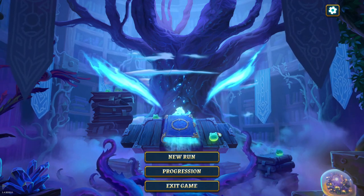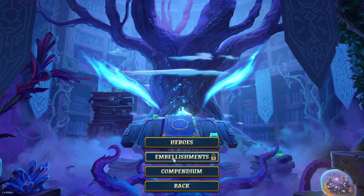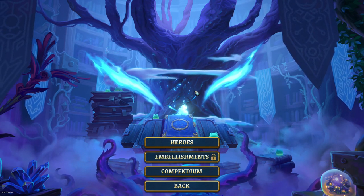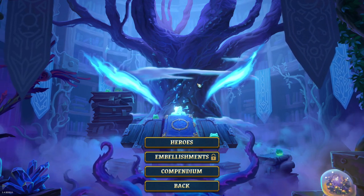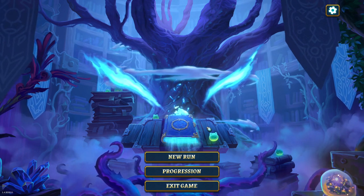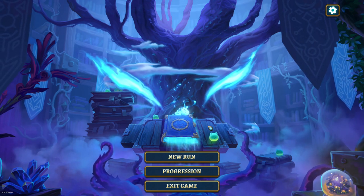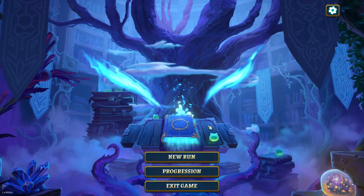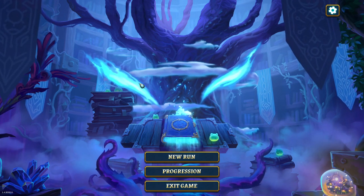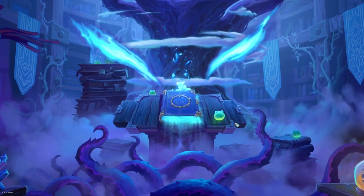I have to say first and foremost that this is a roguelite with a T, so that means there is heavy meta progression that will affect our future runs. Things like starting with better decks, or having more gold in the beginning, or more max life, are things that happen in this game. My first run might not be a win because of that, and even if it is a win there are difficulty options that challenge you to beat the game in different ways. It isn't the classic 'enemies just have more health' - there are some nice things. But for now let's begin the run and we will see what we do.